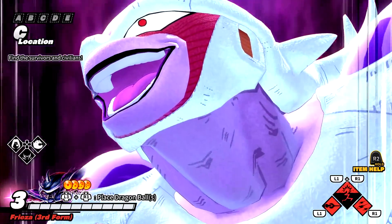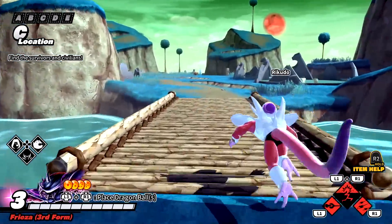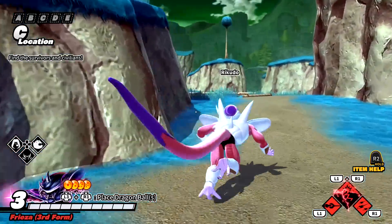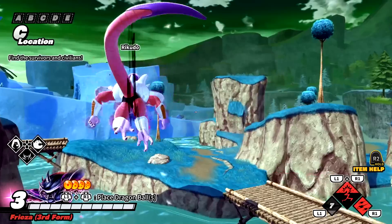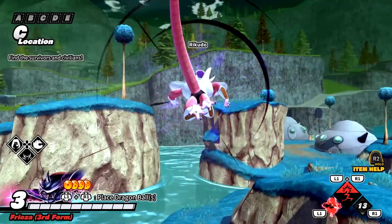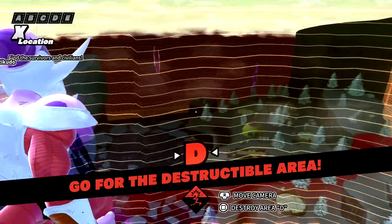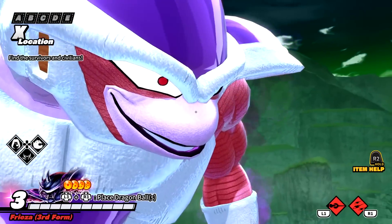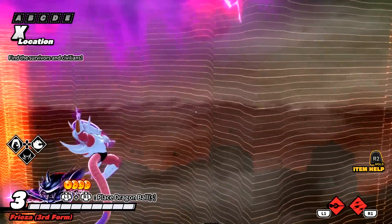His third transformation — the alien form! The running animation is similar to second form. As for his super attacks: L1 is a single death beam attack, and R1 gives the rapid death beam. Using L1 and R1 together, it's a Death Ball. Second and third form Frieza share the same ultimate moves, just with different super attacks between the forms.